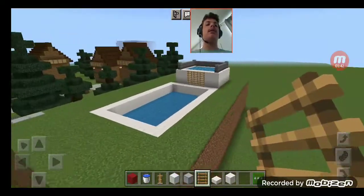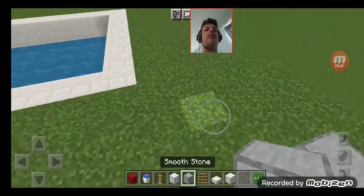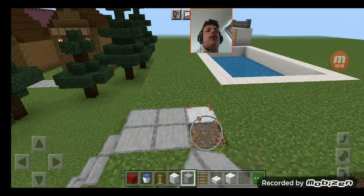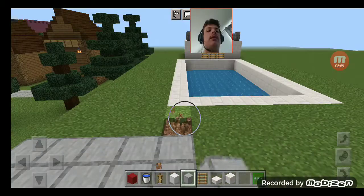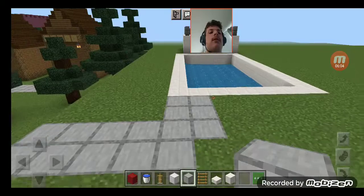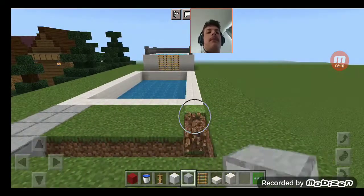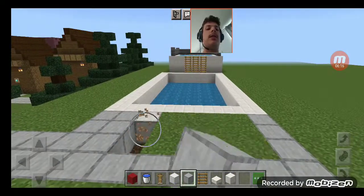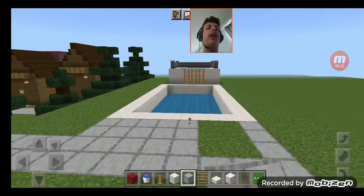Right here, next to this pool, of course. Let me just add some terrain around it. That's right — this is how I'll enter the pool. Something like this. It should be very easy to mine that grass and place the blocks.